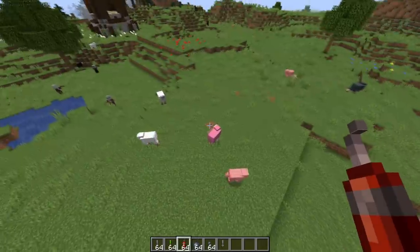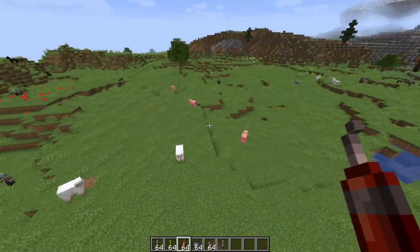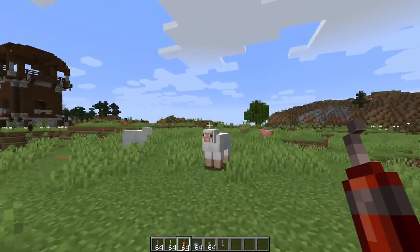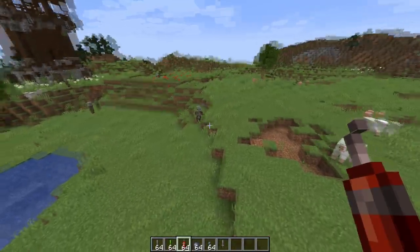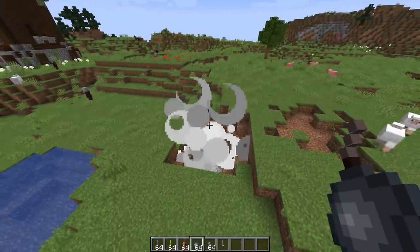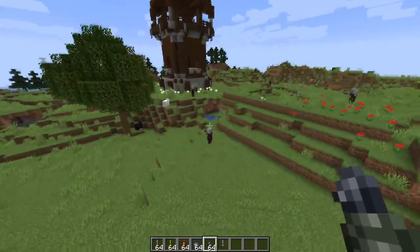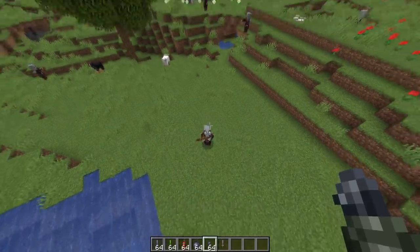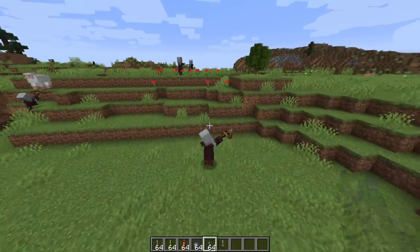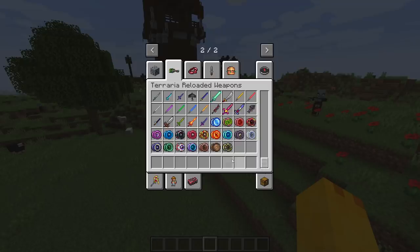Let's see the dynamite — oh, we got a pink sheep, perfect to test it on. I don't know where the dynamite went, it just takes a while to explode. It doesn't break blocks consistently — oh, that time it blew up a block, interesting. These things are kind of buggy. The bombs might be a little more consistent — they do blow up blocks too, nice. Grenades don't blow up blocks and seem to do similar damage as the knives, so they don't really do great damage.